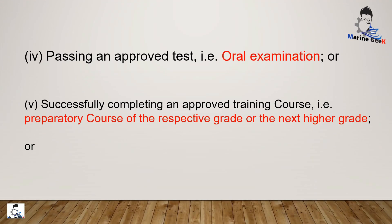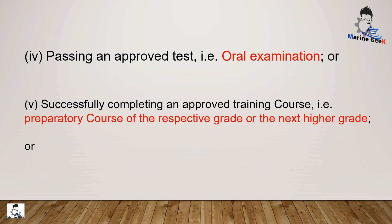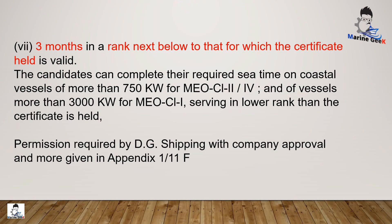Another method is passing an oral examination. The orals shall in general be mainly composed of matters relating to safety, consisting of functions MEP, SSEP, and recent technical and legal developments in the field of marine engineering, commensurate with the grade of revalidation sought. Alternatively, completing an approved training or competency course for the grade of COC concerned or one grade higher. Or having completed approved seagoing service performing functions appropriate to the certificate held for not less than 3 months in a supernumerary capacity — permission required from DG Shipping with additional documentation as per Appendix 1-11-F. Or 3 months in a rank next below that for which the certificate is valid — again, permission required from DG Shipping with company approval as per Appendix 1-11-F.